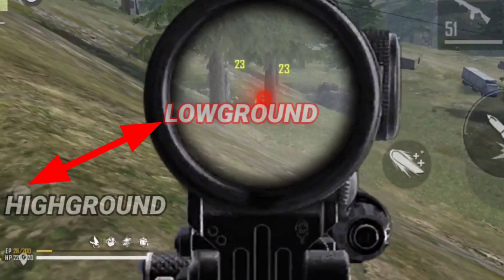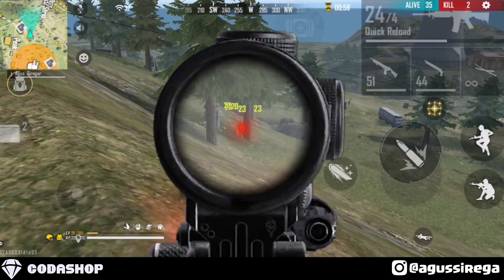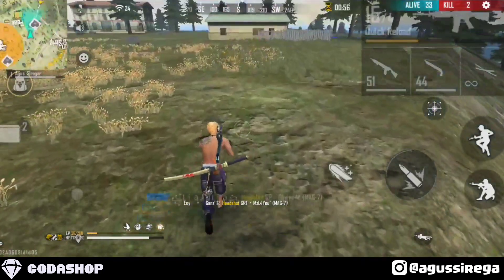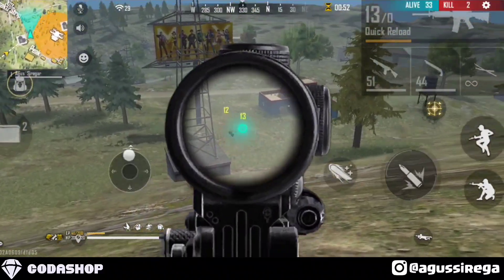Di posisi high ground, otomatis kita bisa gampang menembak si musuh, sedangkan si musuh itu lumayan sulit, dan juga gampang sekali buat headshot guys. Jadi kalian ketika ada di pegunungan ataupun di area ini, lebih baik kalian mencapai high ground dulu, lalu kalian menembaknya.